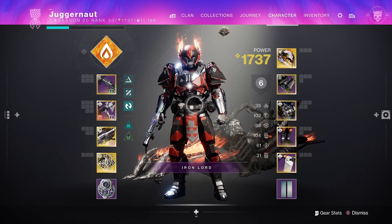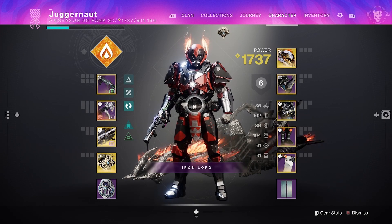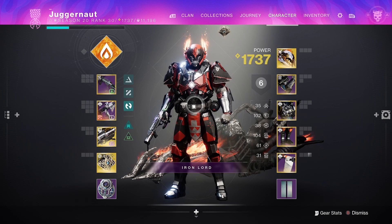This is my character screen. You can see I have my subclass, three equipped weapons, and my armor. I want to save a new Titan build. When you save a loadout,